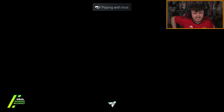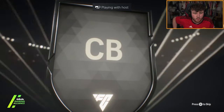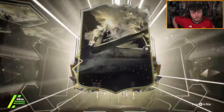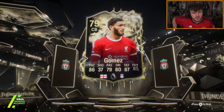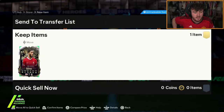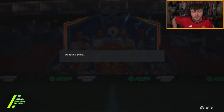We've got two of these 85-plus mixed campaign packs to open now. What's this? Is that Joe Gomez? That's not bad. Joe Gomez is alright, 87 rated. Good for that fantasy cup - if we get another cup like that with 87 max, that's really good. Is he expensive? Like 50-odd K? That's not terrible, that's alright. That could have been a lot worse.